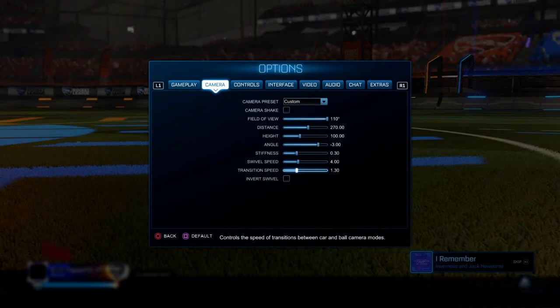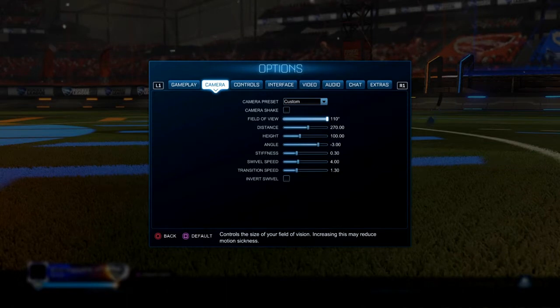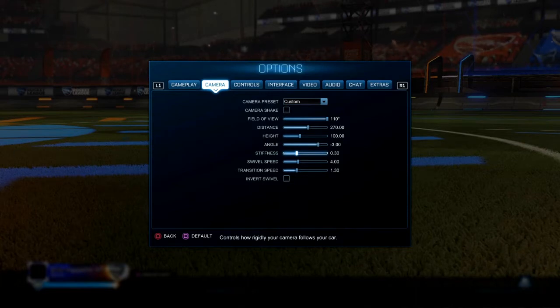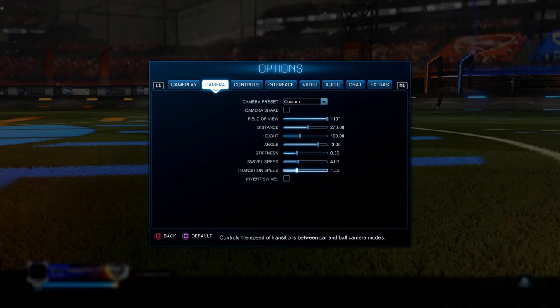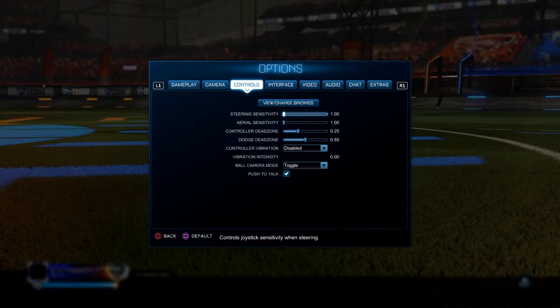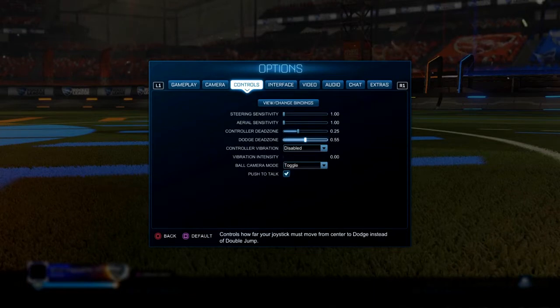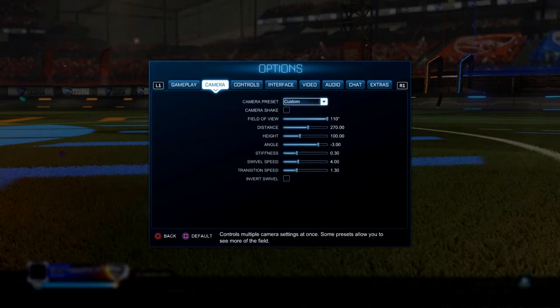And that's his camera settings: 110 field of view, 270 distance, 100 height, negative three angle, 0.3 stiffness, swivel speed is 4.0, transition speed is 1.3. The sensitivity is 1.20, 1.10, 0.10 on the controller. Dead zone dodge dead zone is 0.55, but I'm going to be using my own sensitivity. So yeah, let's get into the first game.